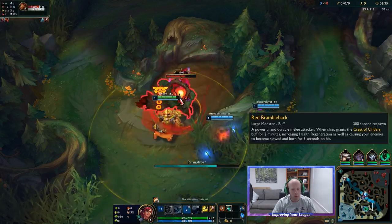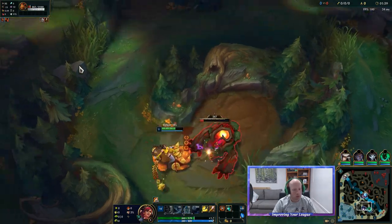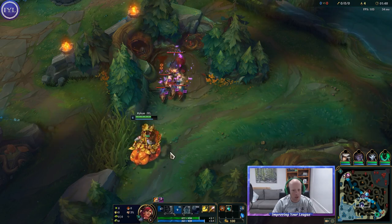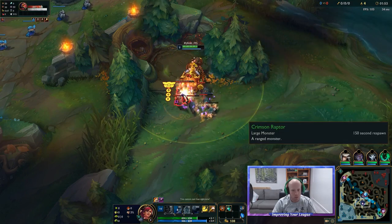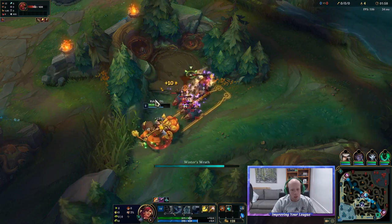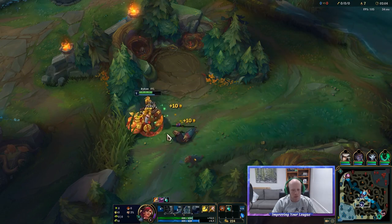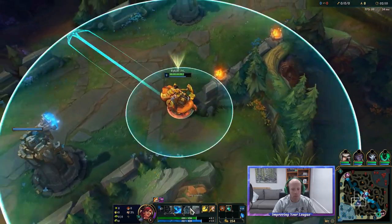I should be kiting backwards a bit better. Took a little bit of damage there, but that's fine. Q them back, cut them around, smack this guy, get a reset. Run that pot now. It's actually the little guys that do the most damage. However, Sejuani's W is pretty good at clearing them.